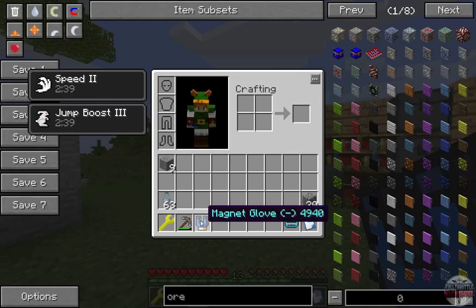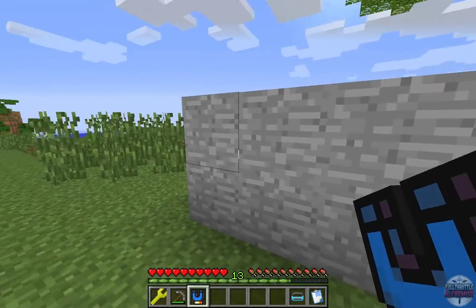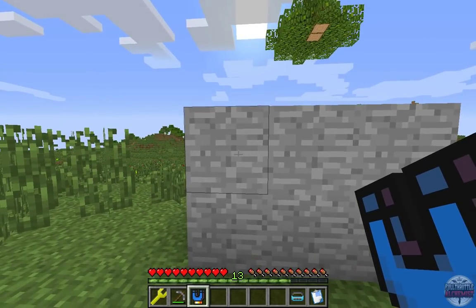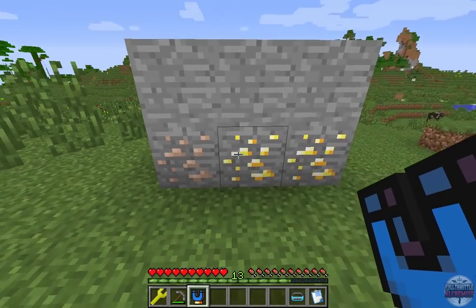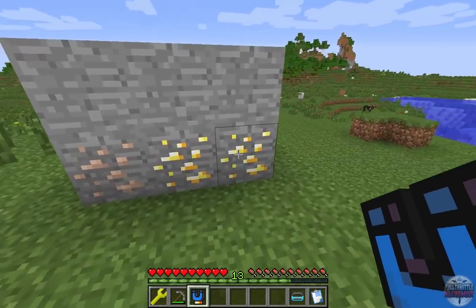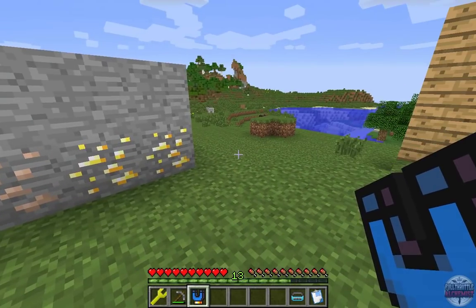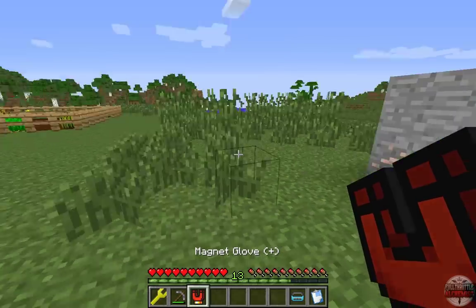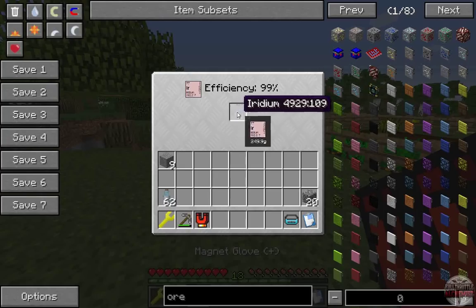The magnet glove, after being given fuel, lets you right-click an empty block to drag nearby ore toward you — it looks about 10 blocks deep but can't pull through empty space. Sneaking and right-clicking puts it in positive mode, so all loose items fly toward you while it's on your hotbar. Be careful, as positive mode constantly uses fuel.